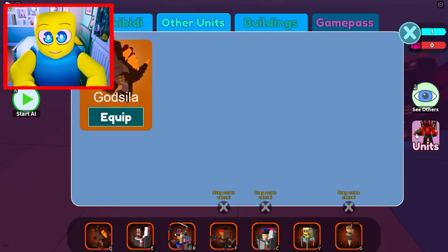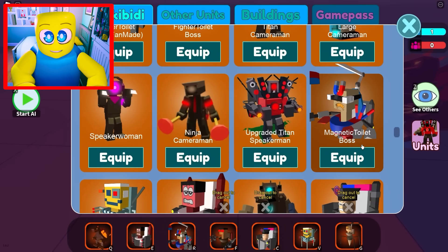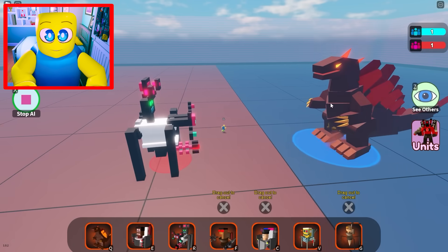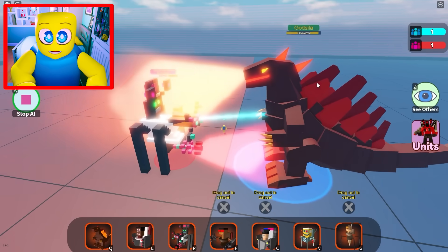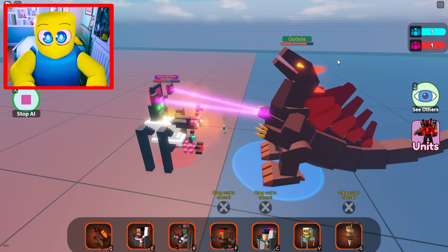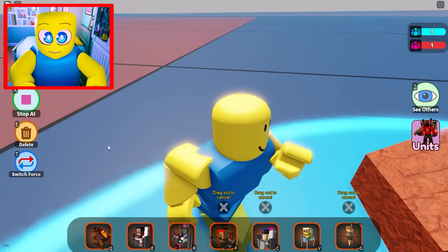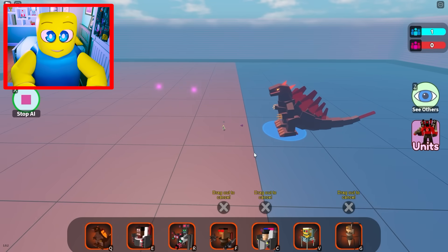I don't even want to use the Skibidi Parasite yet — I want to use the spider boss. Here we go — the fan-made Toilet Spider Boss. This guy deals so much damage to one single target, and that's Godzilla. He's going to deal a huge amount of damage to Godzilla, but the question is can he survive? Look at the damage he's just doing to Godzilla — that damage is so much. But this guy doesn't summon units, so it's just going to be him versus Godzilla. He would work best with a tank out front shielding him, but that's not how this battle works.